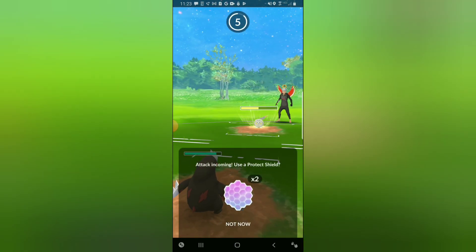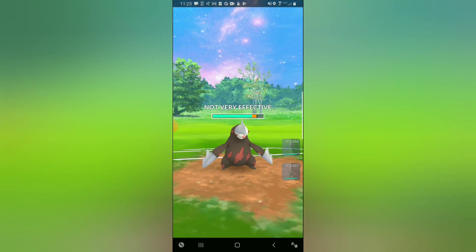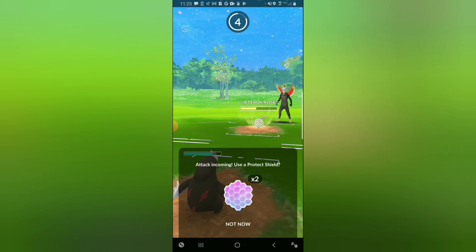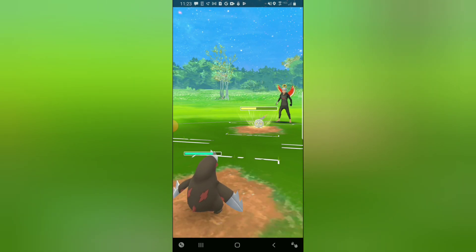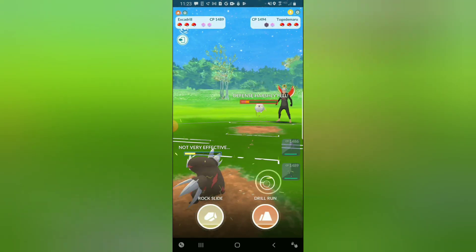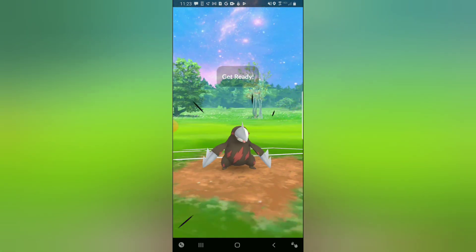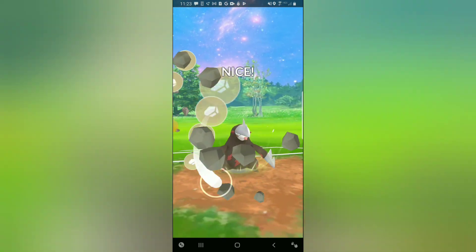Now my opponent's gonna go for a move — anything is resisted here so we can take it from this health range. Fell Stinger is going to be doing next to nothing. Now they're going to go for a Wild Charge — this is double resisted, but as you're going to see, Excadrill is so glassy that it does so much damage even though it's double resisted. We do get the farm down.